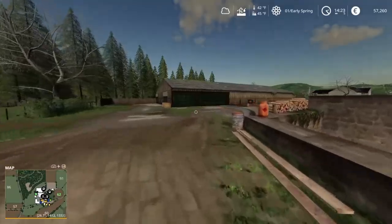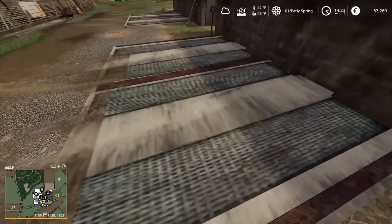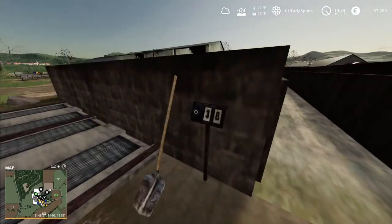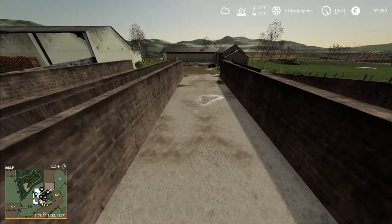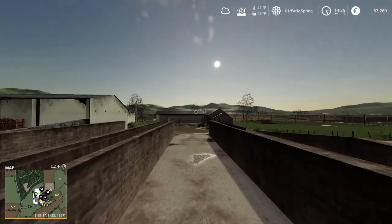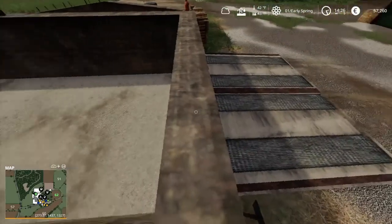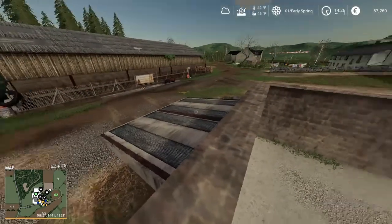There's the cow barn by the way — we'll take a look at it next. But first, come up here and look at these weird ramps. They are ramps that come up, cut the corner right here, so you can drive up and pack down the silage. How fantastic is that — that is just the best thing I've ever seen! I've got a feeling more map makers are going to do this. I really hope Black Sheep Modding releases this bunker silo as a placeable on the mod hub.